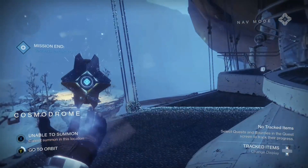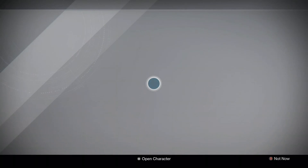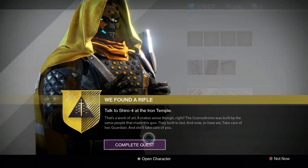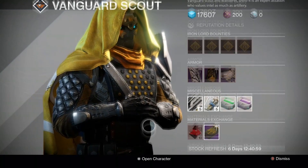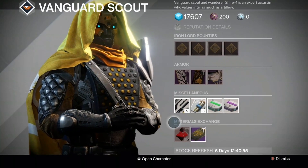We finally completed the Khvostov quest and returned to Shiro at the Iron Temple, who shared some more great words about our new weapon: 'That is a work of art. It made sense though, right? The Cosmodrome was built by the same people that made this gun. They built it to last, and now so have we. Take care of her, Guardian, and she'll take care of you.'